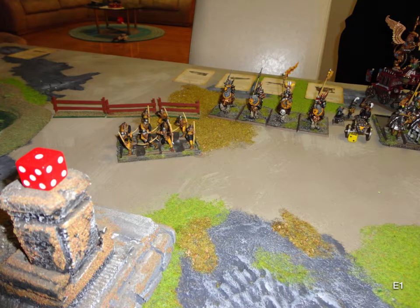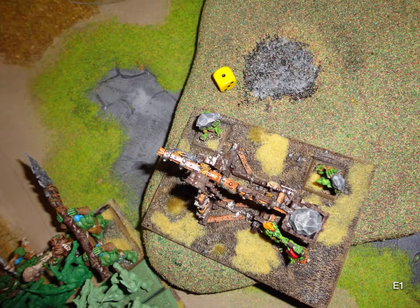Magic Phase was a 6-4. He tried Pha's Protection on the Demigryphs — probably the best buff since I'm going for them — giving them a 4-plus chance of not getting hit, but I stopped that. He did get Shem's Burning Gaze off on the Trolls, though I don't think it caused a wound. The Archers couldn't shoot the Trolls and did nothing. Then the Cannon hit my Rock Lobber but rolled a 1 to wound, which was lucky for me.